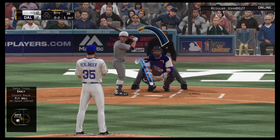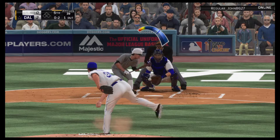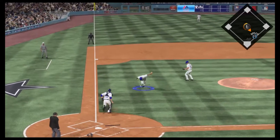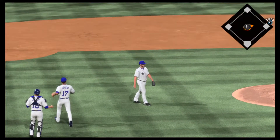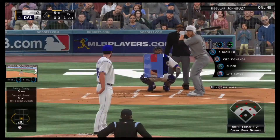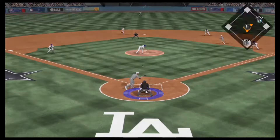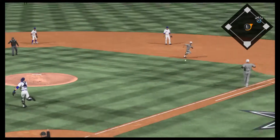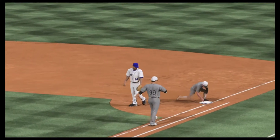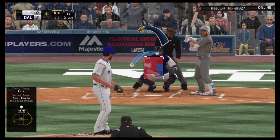I grounded into a lot of double plays this game and couldn't really get anything going, but the long ball worked on offense. My opponent really couldn't get anything going either, except right here where he tries the bunt again — it goes right back to that bunt cheese I was talking about, it's really annoying. He tries to steal with his baserunner but it's a pop-up bunt, we make the catch and throw to first to get the force out. That's just karma.